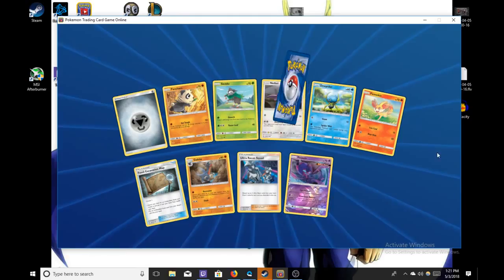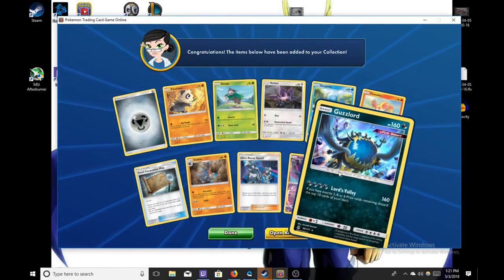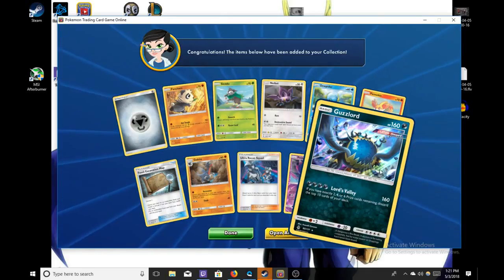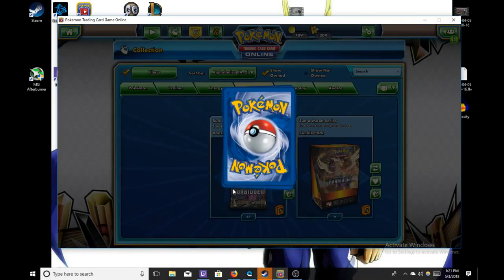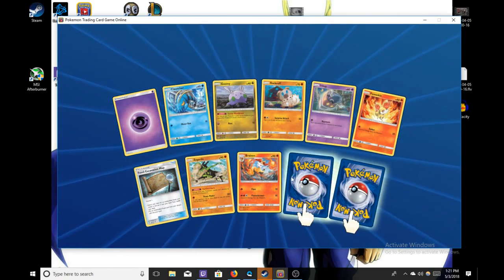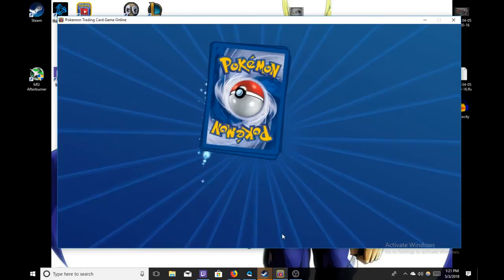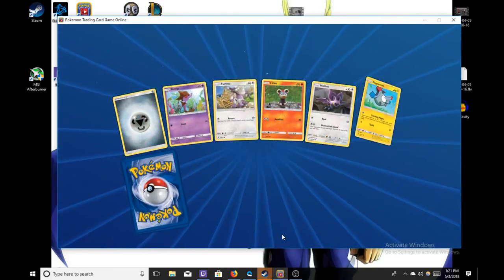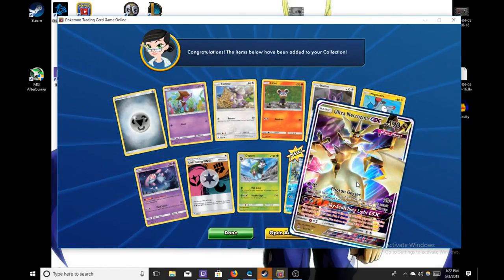Oh, we have a Reverse Holo Naganadel — that's pretty cool. And the regular Ultra Beast Guzzlord. That's a very specific attack, but it's not bad if you could get Guzzlord to work. Expanded with Darkpatch and Yveltal to accelerate the energies — doesn't sound bad. At the last sneak peek I pulled Guzzlord and played it with 39 energies. Darren ended up playing fighting — we went against each other and he hits for weakness, so imagine how that match went.